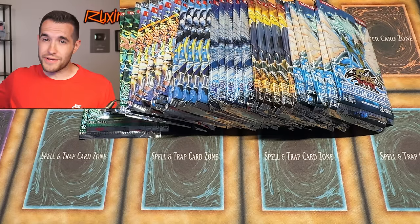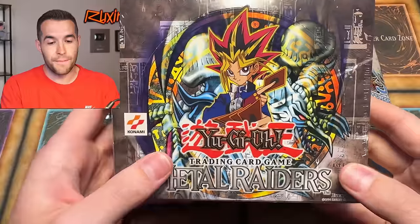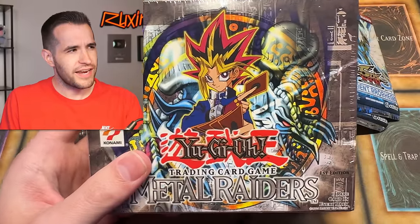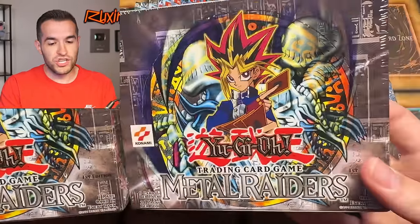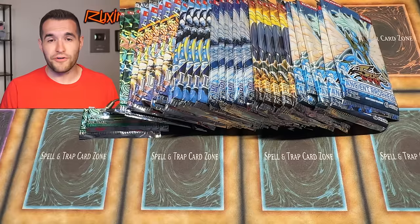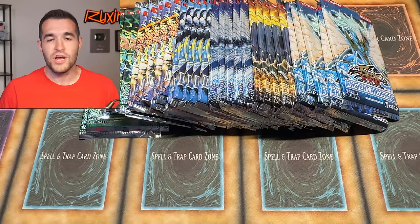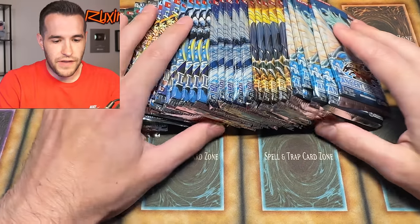Tonight at 5 p.m. Central we are doing one of my favorite box openings - we are opening a first edition Metal Raiders on Whatnot. Actually, how about two first edition Metal Raiders? We have both hobby and retail. Gate Guardian and Thousand Dragon can be pulled tonight - 48 packs of first edition Metal Raiders will be opened. Maybe a PSA 10 could be pulled. It's going to be a really fun stream. Use my link down below and get $15 free credit if you are a new user. I love Metal Raiders and I've never actually opened two boxes at once.